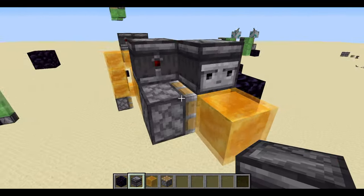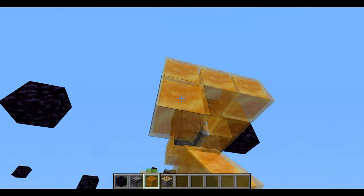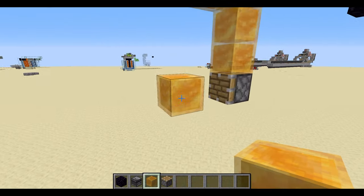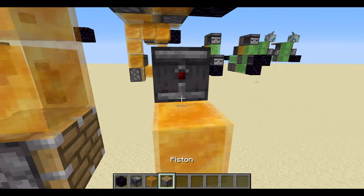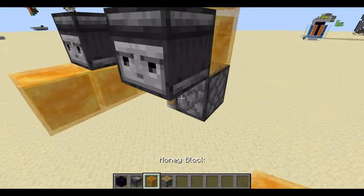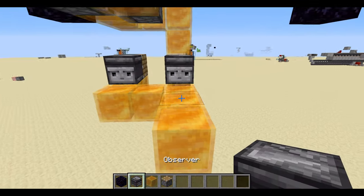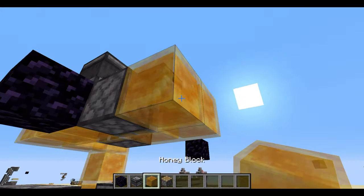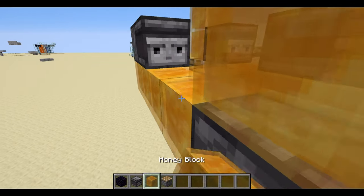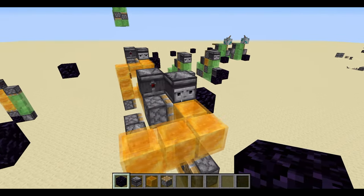This top segment looks quite similar to the other slimeless design. Put a honey block across here, go two blocks down, add a piston and honey block. Over here go two blocks over, place an observer facing in and a piston here. Place a temp block, an observer into here, and some blocks across here. Repeat the same thing on the other side: a piston with an observer, go down and across, a piston over here, a temp block, a normal piston, and an observer. That's the two-directional slimeless flying machine done.